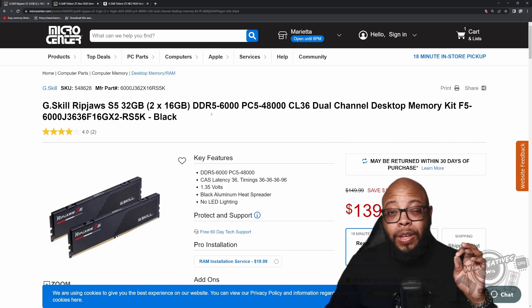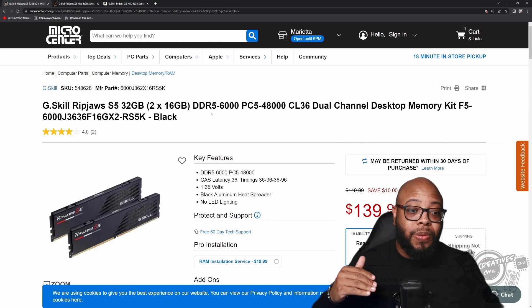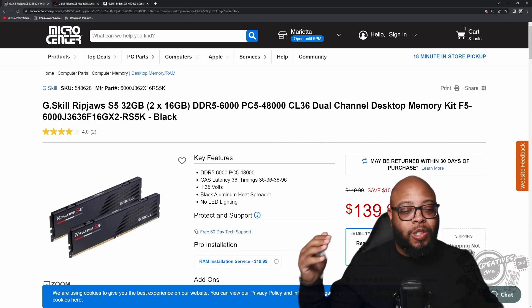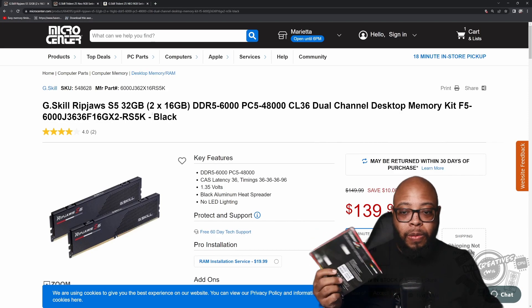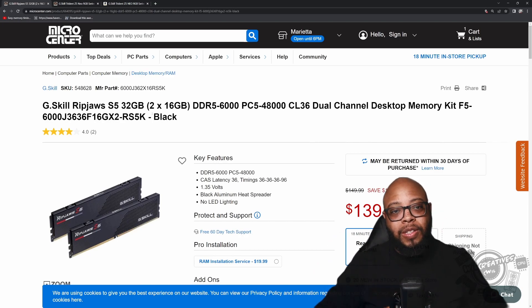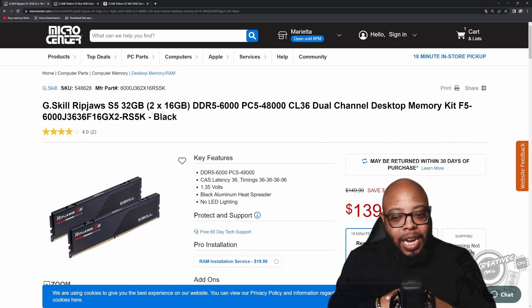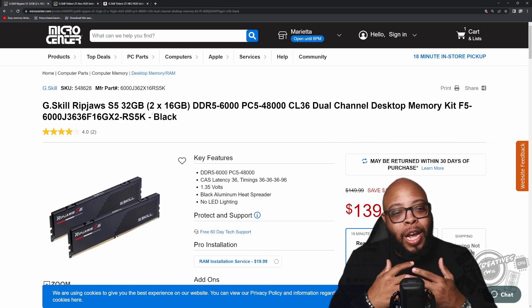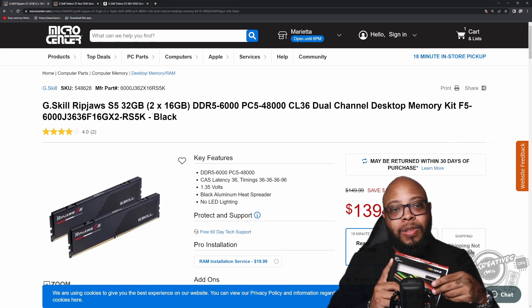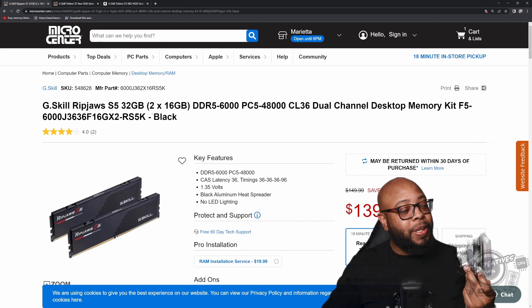If you got the free RAM specifically at 6,000 mega-transfers, you're fine. But if they offered you the 5,600 or 5,200 mega-transfers version, I would look into upgrading to 6,000 — it's the sweet spot for AM5 and everything worked fine for me with EXPO settings. If you migrated to AM5 and got caught up in bundles and deals, don't worry about upgrading — you're not going to get enough performance improvement to justify the cost.